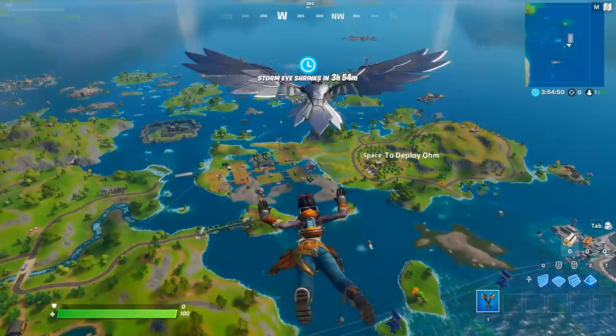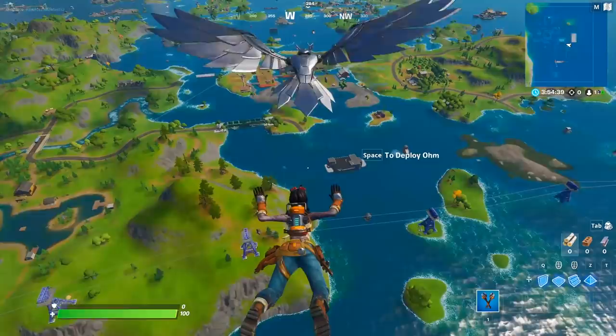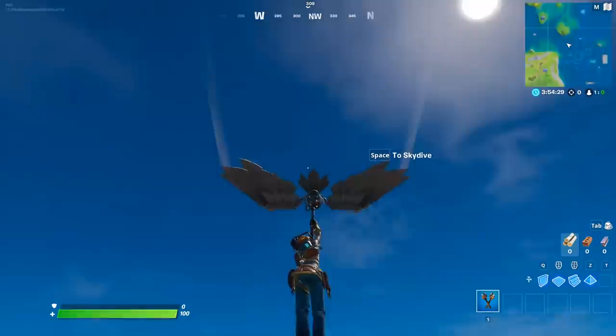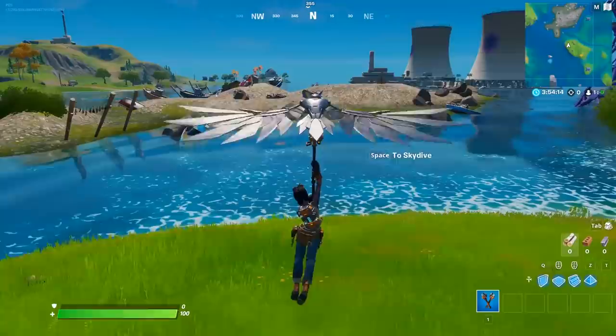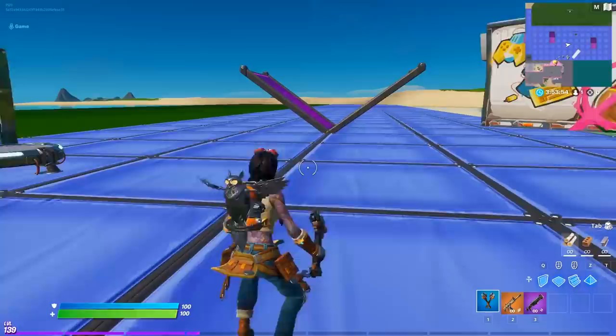When you're wearing this back bling and skydiving from the battle bus, you get a very cool visual of the owl flying above you — it's no longer on your back. When you deploy the glider, the wrench turns into the handle and the owl hangs there. As long as you have this back bling and glider combo together, it works with any skin. When you land, it goes right back into the back bling — very, very cool.